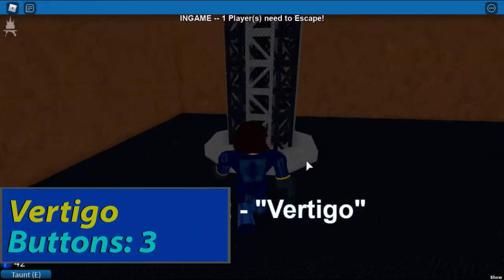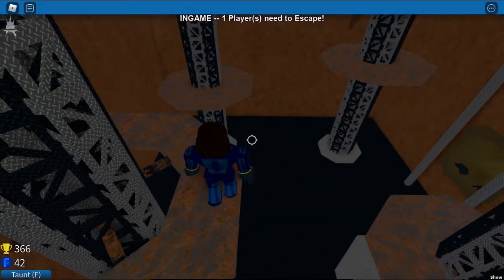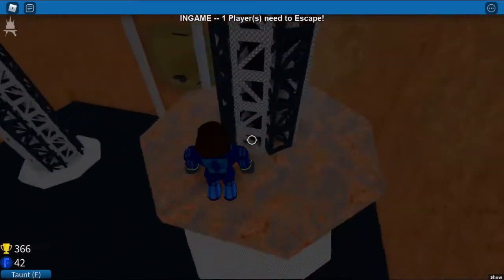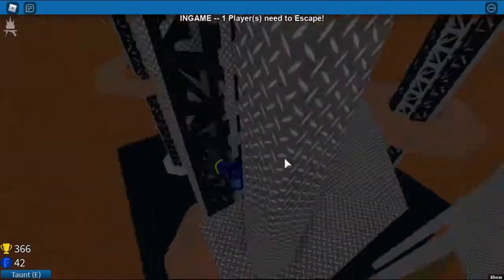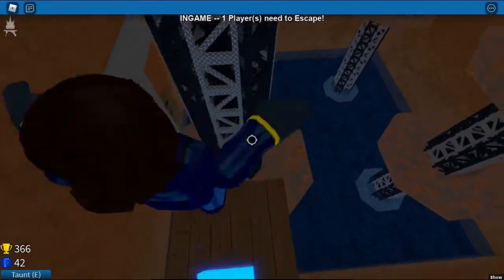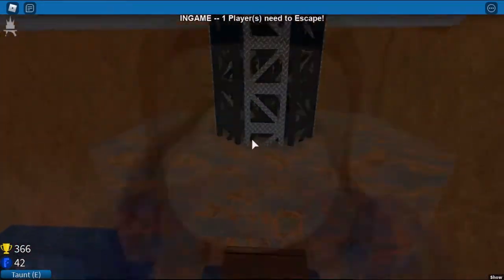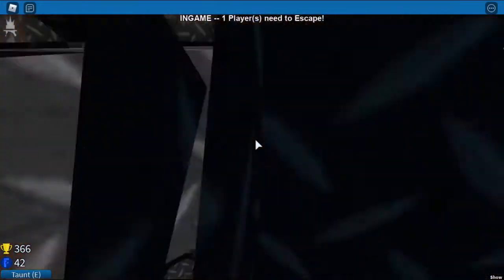Vertigo. Climb up this pillar. You have to do a specific kind of jump — turn on shift lock, hold D, and when you're about to fall off, jump. And that's how you do it. Go around this pillar and press the first button. Now climb it. Go around here to this pillar, go around it, climb it, and jump off it. Press the second button. Now jump to this pillar, climb it, walk across here, walk around, press the final button, and escape. And that's how you beat the dreaded Vertigo.